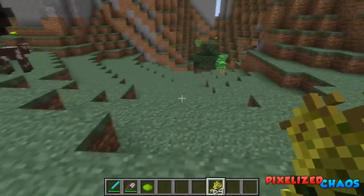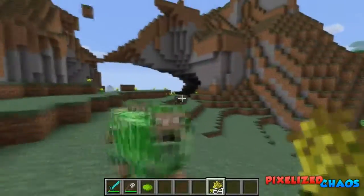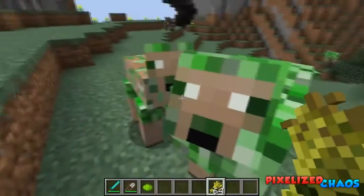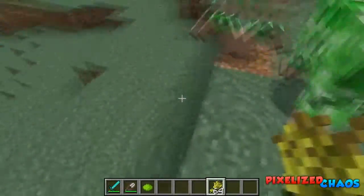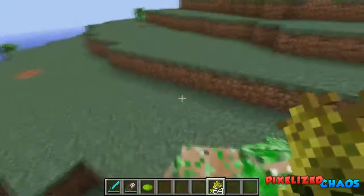The normal sheep is still in the game. If we right-click these guys they will breed and bring out a little Sheeper baby.